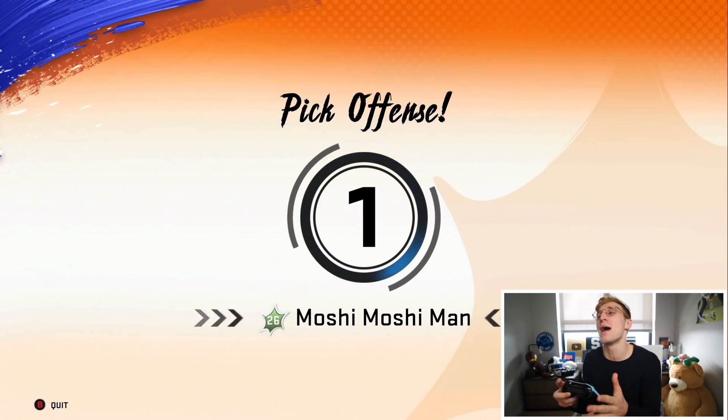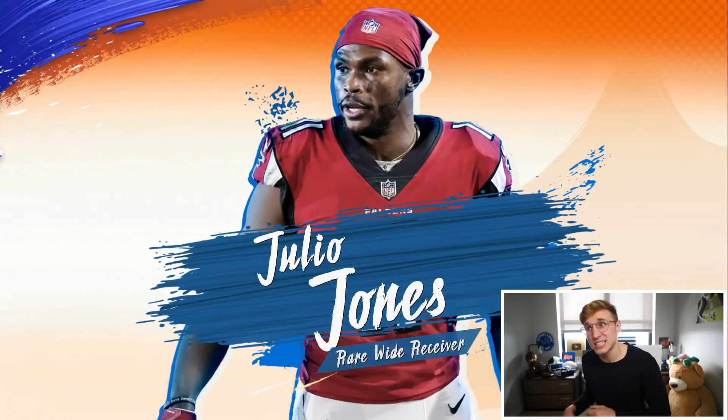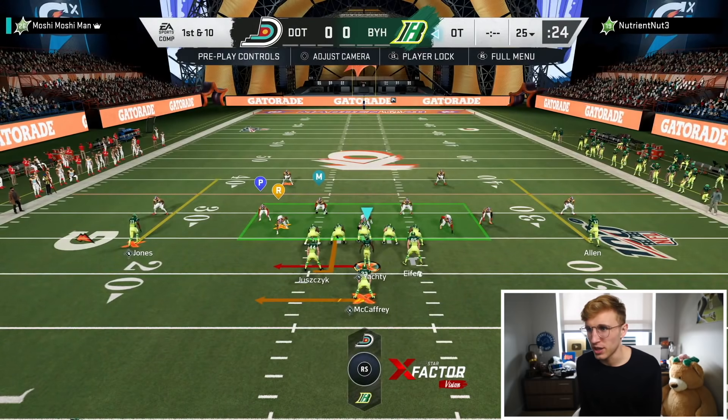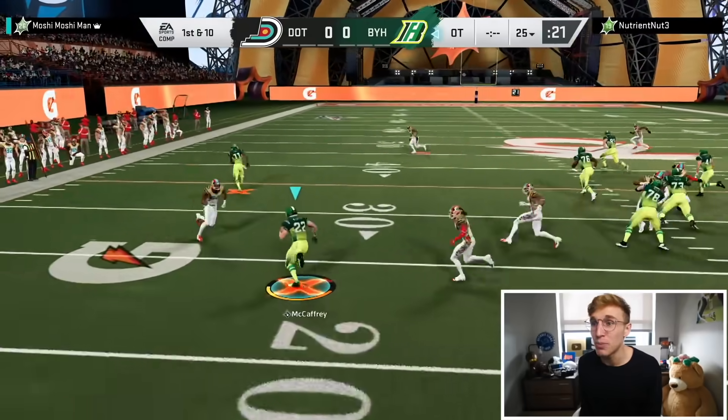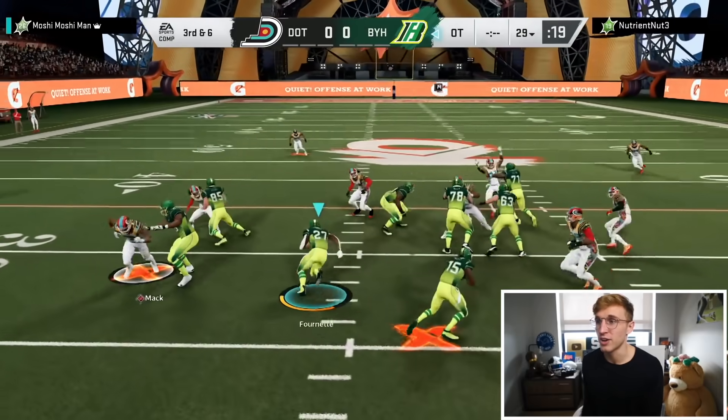Give me a good tight end and then I can really run the triple option. Offense and pick - tight end, baby. Oh my god - what I can do is Julio Jones because I'm sure he'll throw a decent block on that far left edge. Triple option on the first play of the game. I see the read key - let's see what he does. He bit, we got the pitch off to McCaffrey - that only got me two yards but it looks really cool. I got lit.